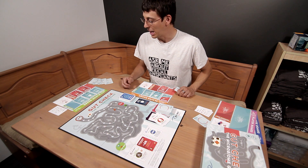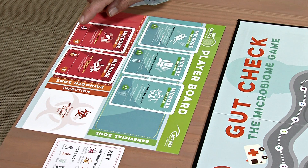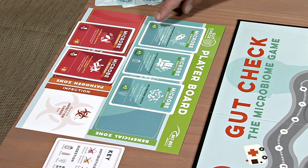Right now I'm going to give an example from a game in progress. If there were a gut check drawn right now, this player would lose two health here, two health here for four. They would gain one, two, three health. So overall they would lose one health.